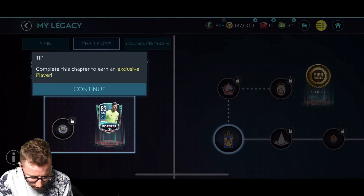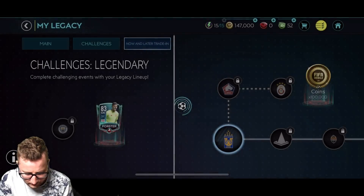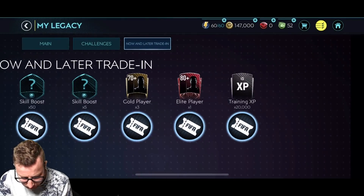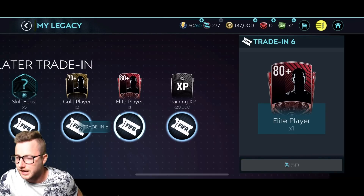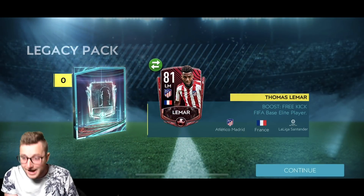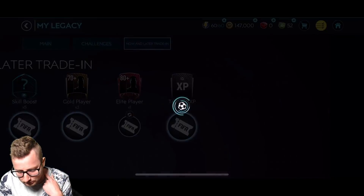The legacy challenge will test your skills and you can earn exclusive players from doing it as well. And then the now and later trade-ins — 150,000 coins, you can get some elite players as well. So we got 277 of these points. 50 for this. We should do a couple of 80-plus players. Let's see what we get. We got Lamar in the first pack. I will take it — Thomas Lamar right there. That is a good way to start that off.